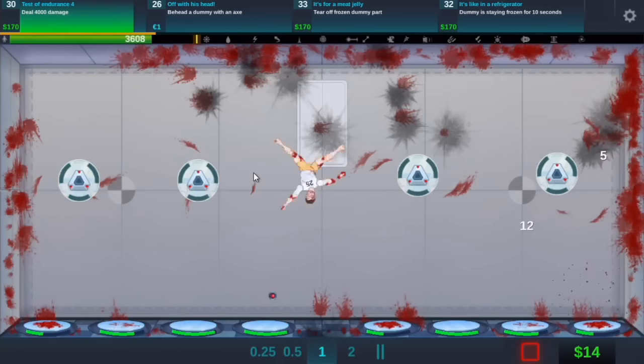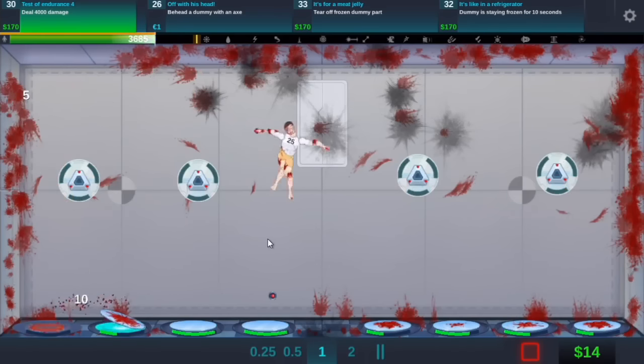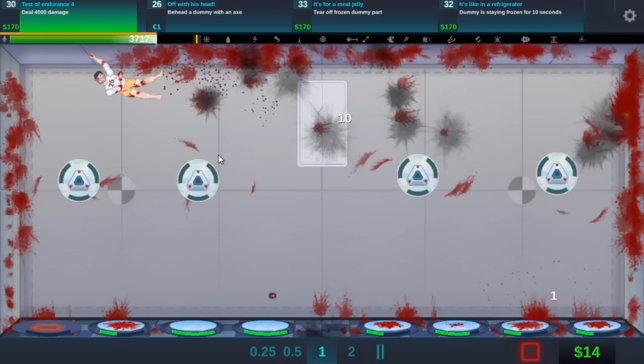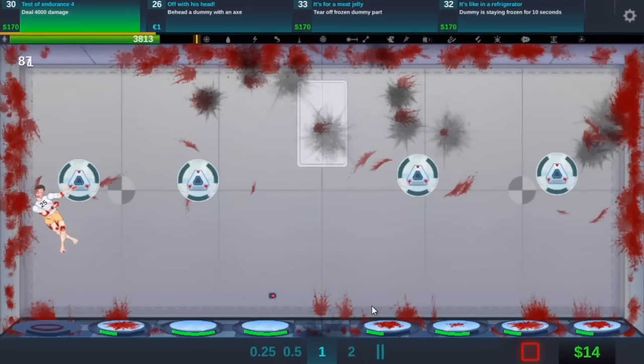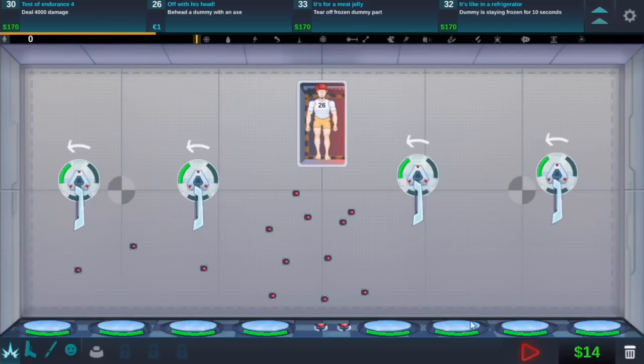Okay we almost got 4000 damage. So I'm going to let this go to see if we actually get it. Would be really nice if we could, but I don't think we are. 300 points away. 200. Okay we're not going to do that. Now we can get rid of these. Not really sure how to do this one. What if we put shotguns or something down.